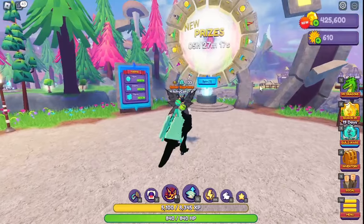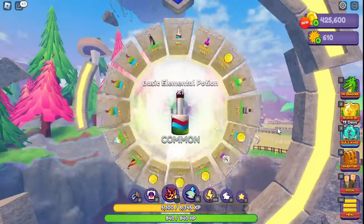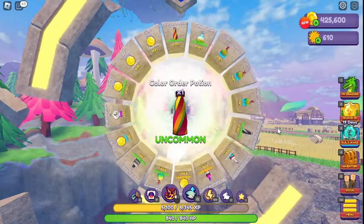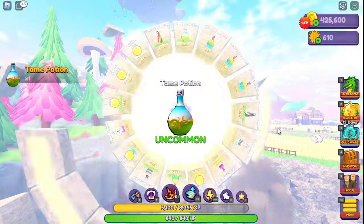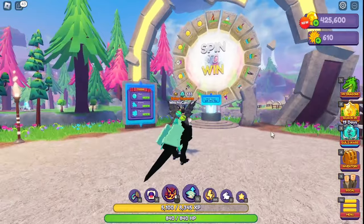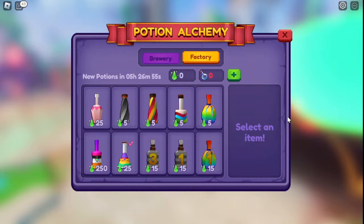Another really easy method is to spin the wheel every day. You might get coins, a potion you need so you don't have to buy it, a potion you can throw in alchemy to make something better, or even a mutation potion you can sell for like 100,000 coins.